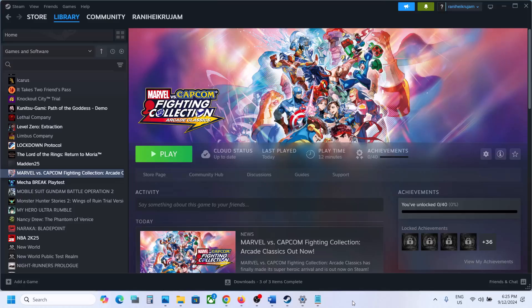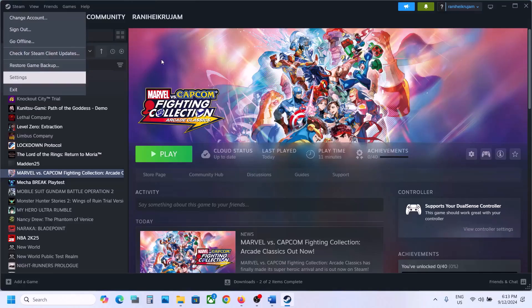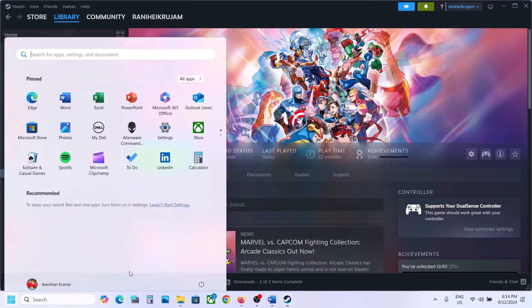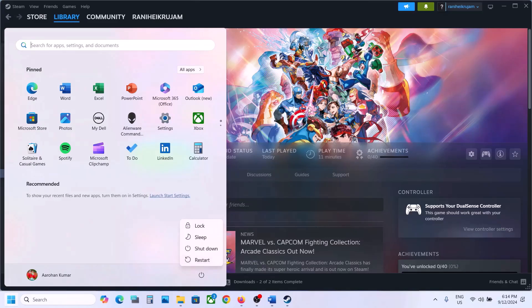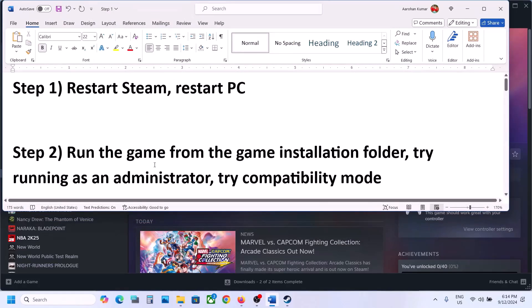Hello guys, welcome to my channel. Today in this video I'm going to show you how to fix when the game is not loading on your Windows computer. The first step is to restart Steam — go to Steam, exit, then open Steam once again and check. If that does not work, simply restart your computer, and after the system restart you can launch the game and then check.